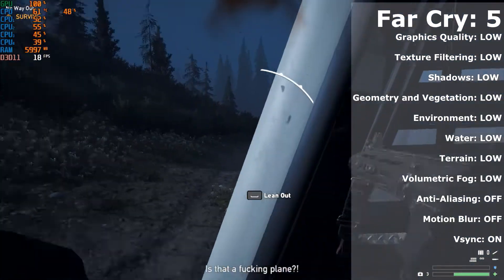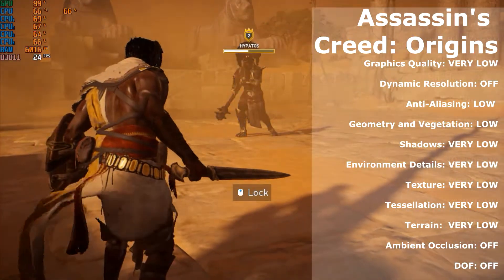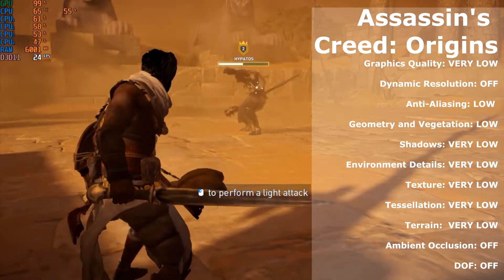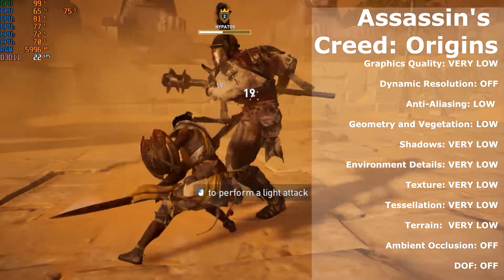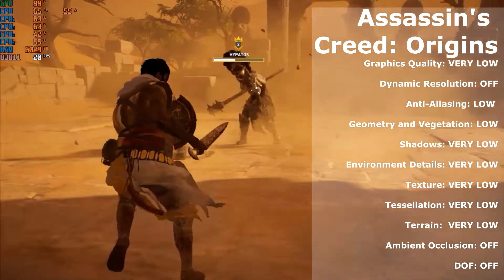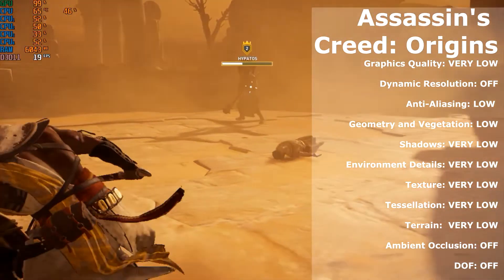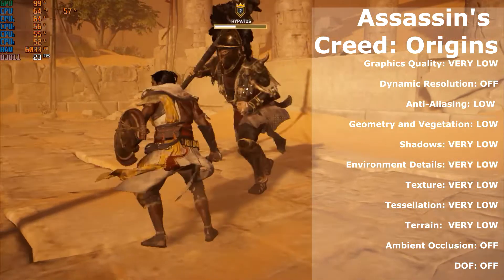The last game we tried is Assassin's Creed Origins, released in October 2017 — another highly demanding game I thought would not run. However, with the overall graphics quality set to very low and with ambient occlusion and depth of field off, I got an average of around 20 to 24 fps, with dips going down to 17 fps. Again, acceptable frame rates for budget gamers.